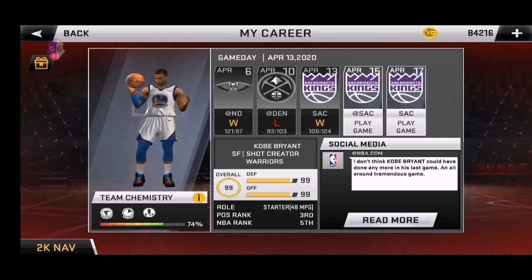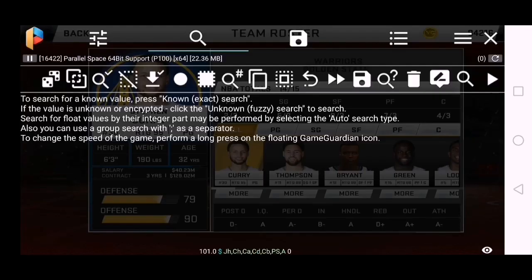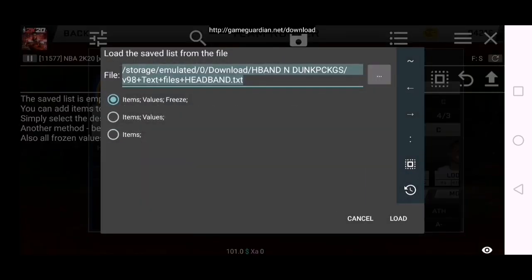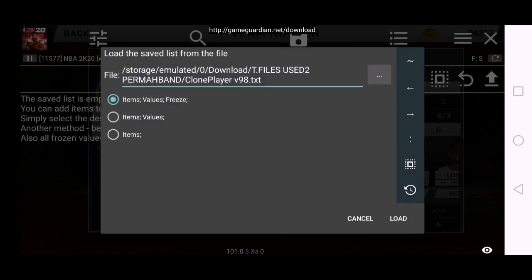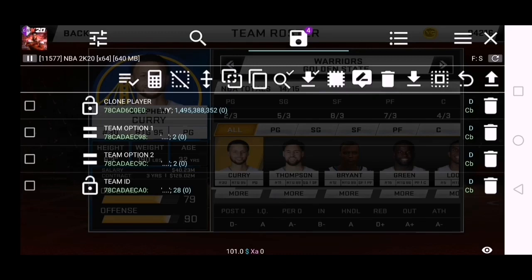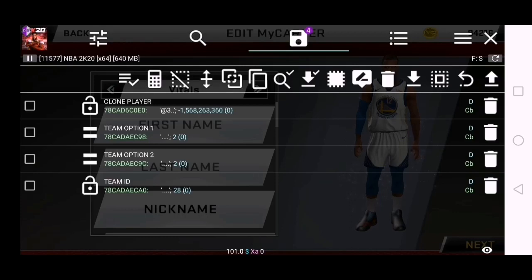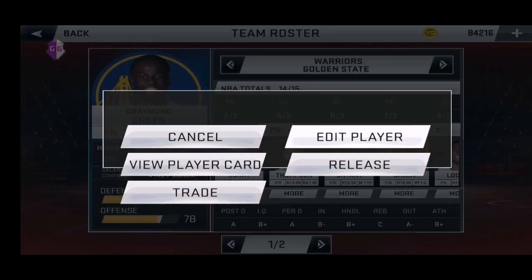Then let's go to MC. Let's start with the roster. Then open GG. There's the clone player. Since the player is dark-skinned — Kobe is a bit dark-skinned — use Draymond Green edit. Then save.